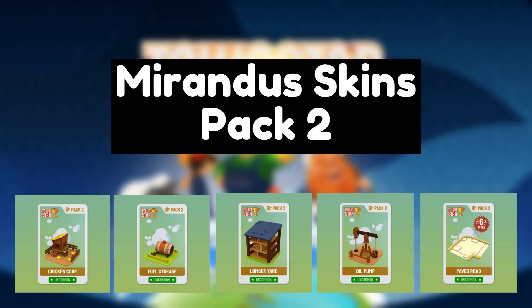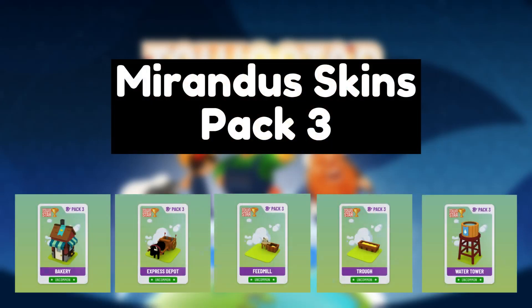There are 5 important details about how the skins work that I'm going to explain. First, you need to make sure you apply the skin in-game to receive the speed bonus. Anytime you refresh your game, it's a good idea to double-check your Gala inventory in-game to see if your skins are still applied.